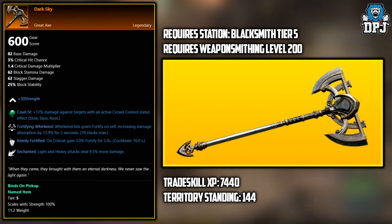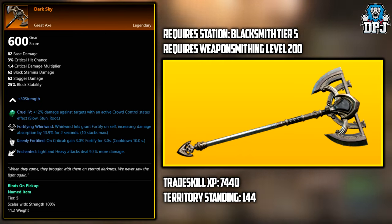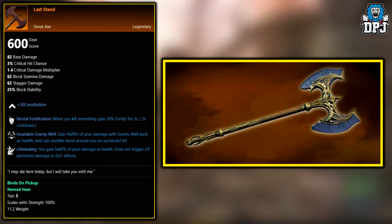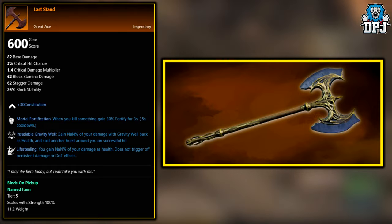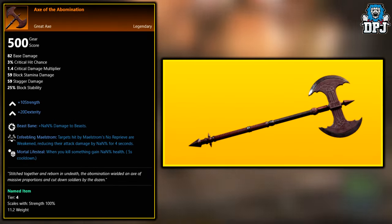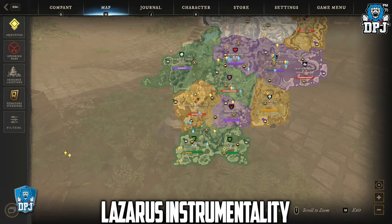The final two weapons — we have no idea where these are obtained as of making this video. First up is the Last Stand, and lastly the Axe of the Abomination. We don't know where these drop from, but if you do, please let me know in the comments below and I'll edit the video description.